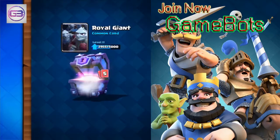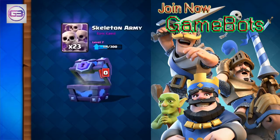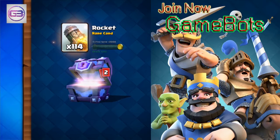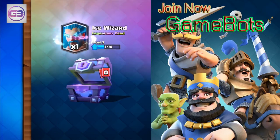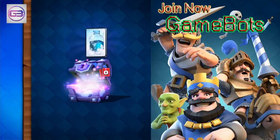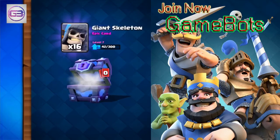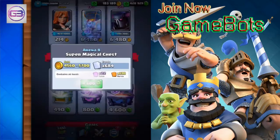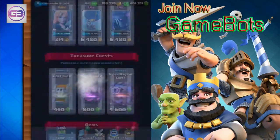Going a little quicker so this doesn't take too long. Got PEKKAs in that one — that's my main thing. You can see the cards briefly as they come out in case you guys are interested in how these magical chests pan out. Three Ice Wizards in a row — I could use a Princess or two, just saying. I have nine cards available to upgrade out of the 48 cards.